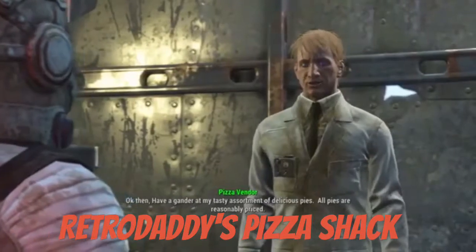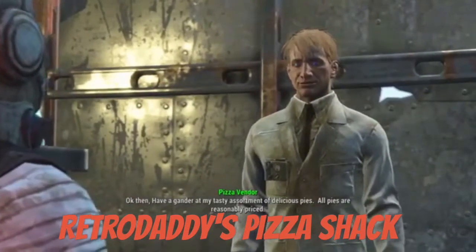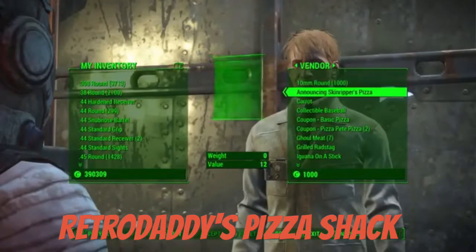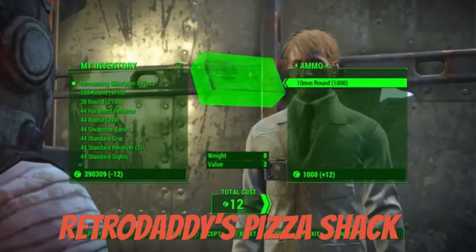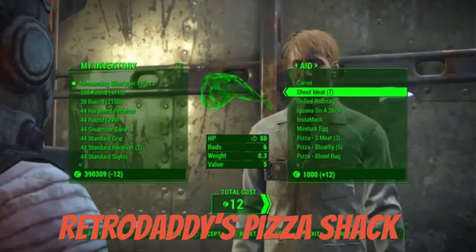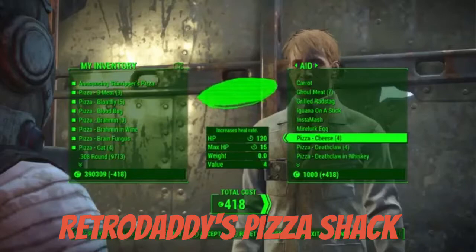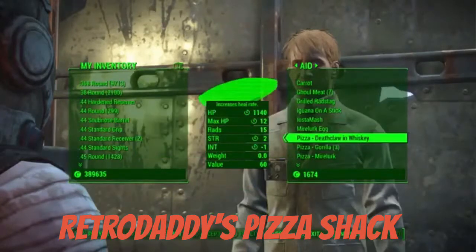Have a gander at my tasty assortment of delicious pies — all pies are reasonably priced. That's a good pie right there. That's a pizza, that's a recipe. I want your pizza. Get some ghoul meat with your pizza. And then you can also craft them, I'm pretty sure — so that's awesome. Give me everything, eat all your pizzas.